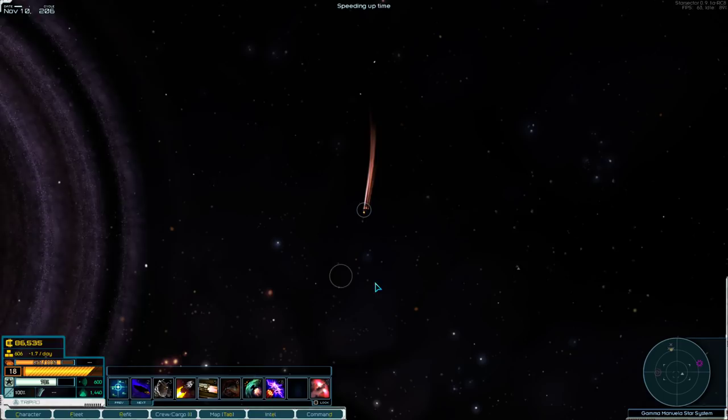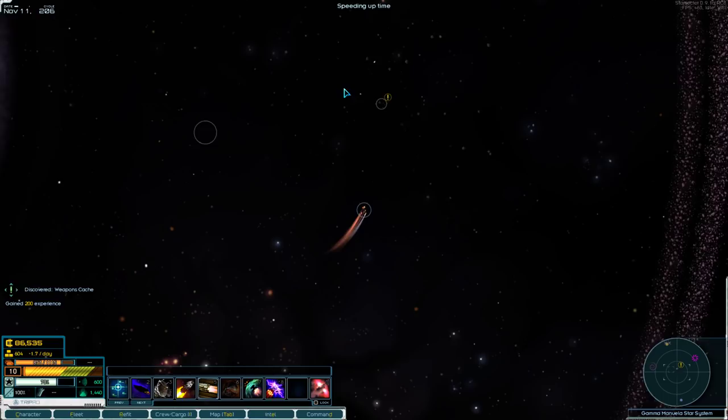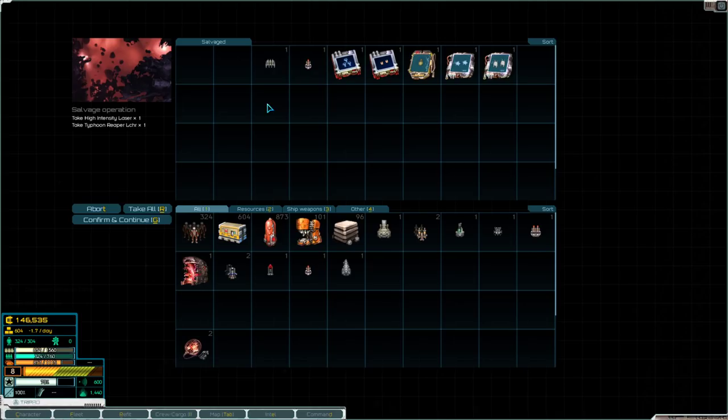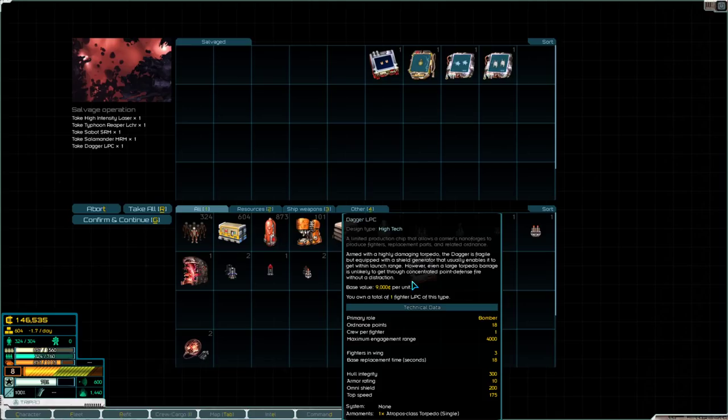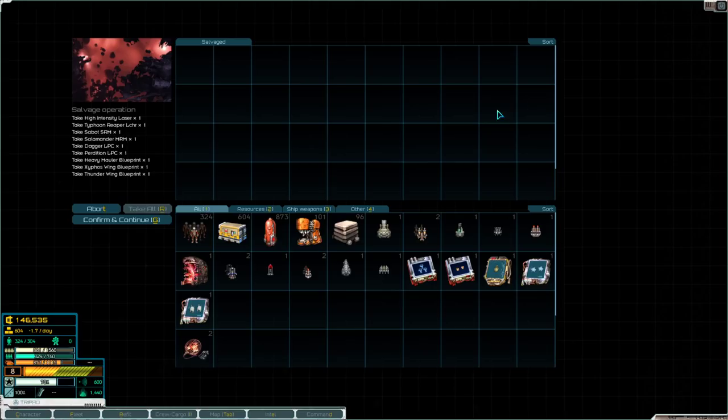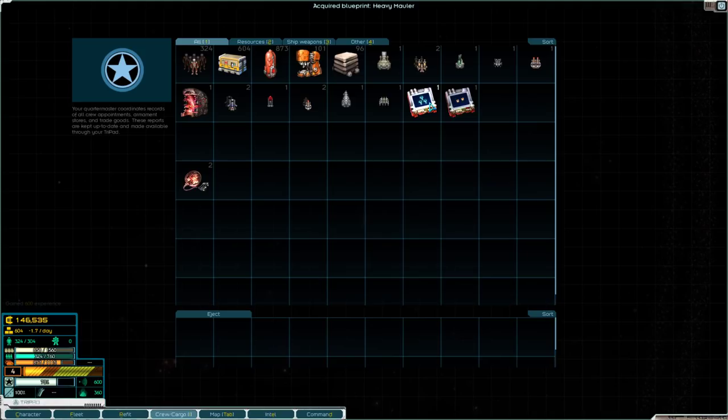I'm also looking for the weapon cache — it's in an asteroid field according to the pirates. They want me to recover their weapon cache, and here it is. Another 60 grand, plus a High Intensity Laser which is an anti-armor laser — that's pretty good. Another Reaper Torpedo, Sabots, Salamanders, Daggers, Perdition, Heavy Mauler blueprints, Xyphos Wing blueprints, Thunder Wing blueprints. These are a lot of fighter blueprints that I will absolutely learn, and these are actually the fighters themselves.